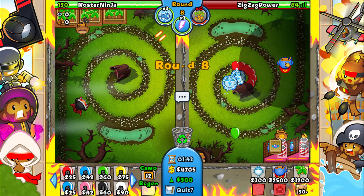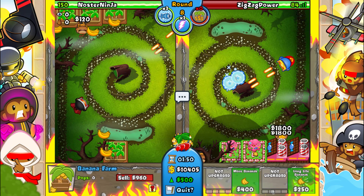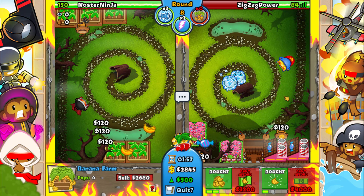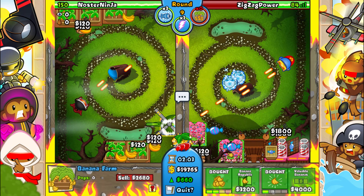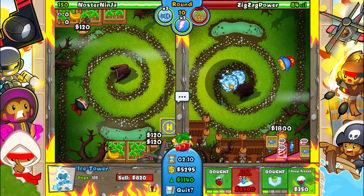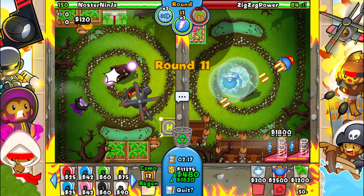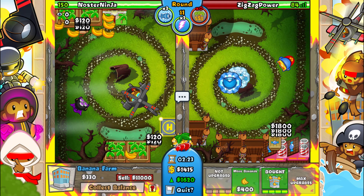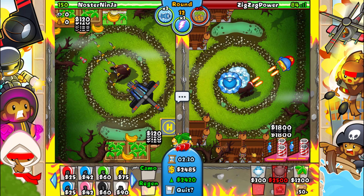Now what we can do is go for the laser eyes and all that good stuff, then focus on going for our bias, which is the next step. We just want to get these up really, really quick if we can. We need camo detection, which is why we have these, so we can get an arctic wind up and running. Let's sell that and go for the arctic wind, and go for a viral frost as well. Then go for more bias up in the corner here, and of course we want to upgrade them.